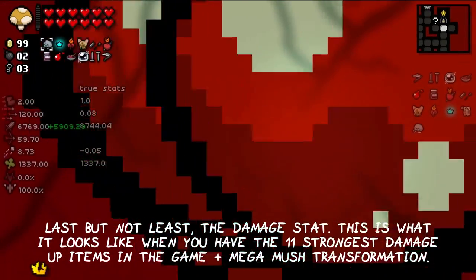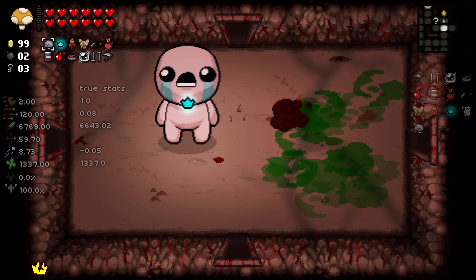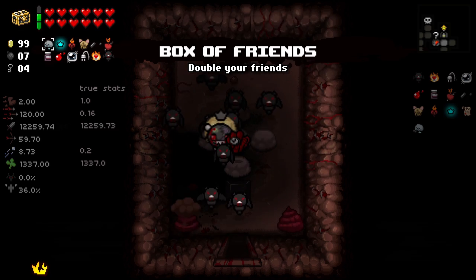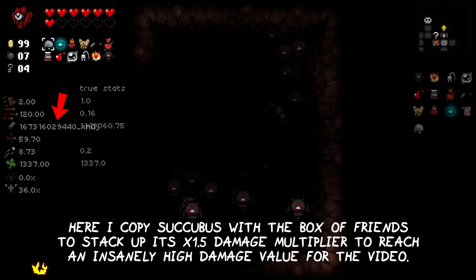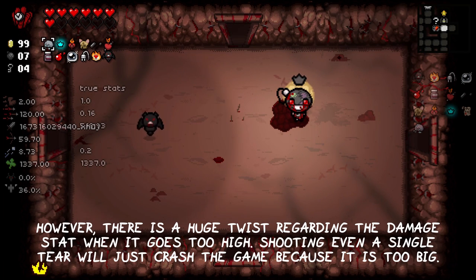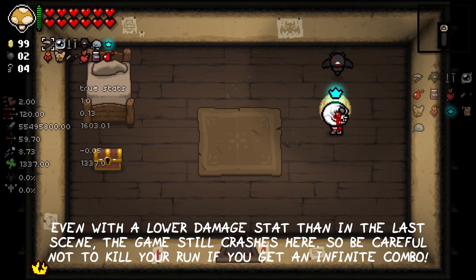Last but not least, the damage stat. This is what it looks like when you have the 11 strongest damage-up items in the game and the Megamash transformation — nearly 7000 damage. However, damage is also a stat that potentially has no limit, which means you could go infinite. For example, here I copy the Succubus with the Box of Friends to stack up its 1.5 damage multiplier to reach an insanely high damage value. There is a huge twist though: when damage goes too high, shooting even a single tear will just crash the game because it is too big. Even with a way lower damage stat, the game will still crash, so be careful not to kill your run if you get an infinite damage combo.